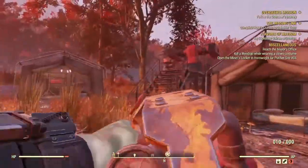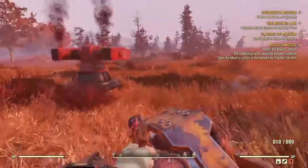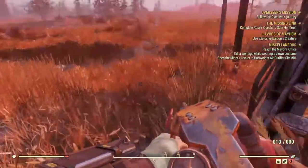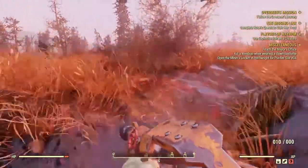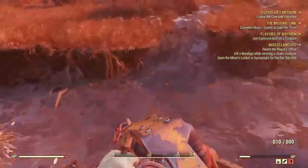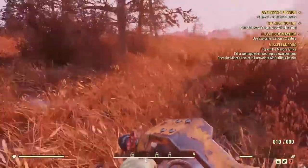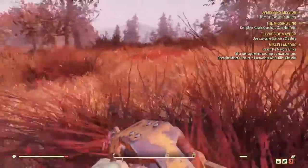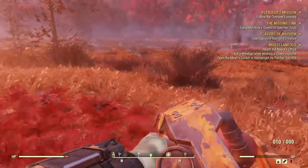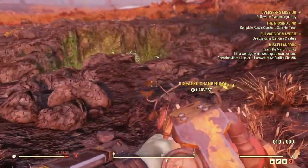Now make sure you do this because this is literally what you need. After you repair both of these turrets, you're going to make your way over here to this location. It's not too far at all. You make your way to this location right here — you can still see the camp from here.